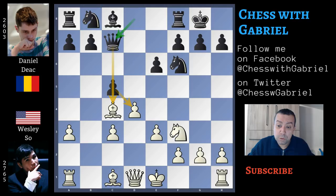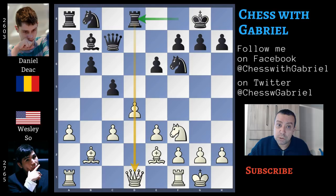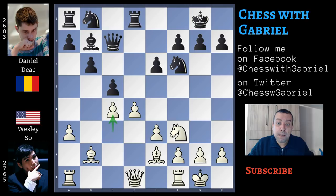Knight to f3, queen to c7, indirectly attacking the bishop that Wesley So retreats to b3, b6, castles for White, and bishop to b7 on the long diagonal. Bishop to b2, rook to d8, pinning the pawn. The queen can't break the pin moving to c2 because she will go under another pin, this time indirectly attacked by Black's queen. Wesley So plays c4, a good move, because White with the bishop pair wants to gain some space and open some lines for the kingside attack. Black on the other hand wants to keep the position as closed as possible in order to improve his knights and to restrict White's bishops.